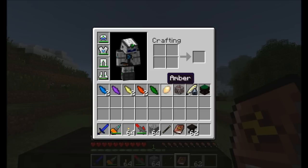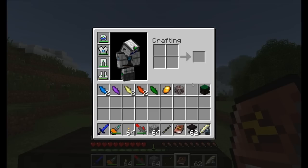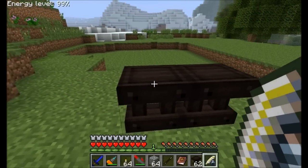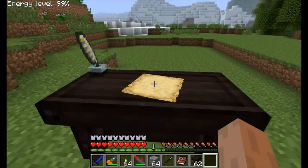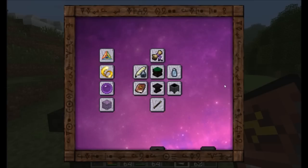I'm going to place my scribing tools — you can see the recipe for right here — on the table by right-clicking it. Ta-da! Now we've got a research table, ready to do a bunch of research. I'll show you how research works in just a few minutes.